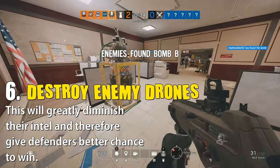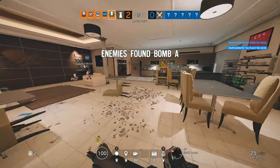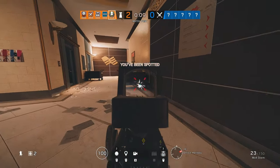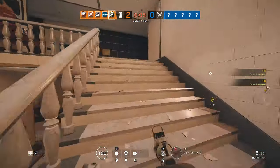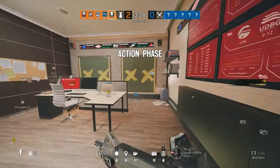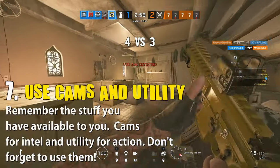Off-4 has located a bomb. Plan your defenses accordingly. 10 seconds to insertion. Off-4 has located a bomb. Get ready to engage. You have been spotted by hostiles. Fall back.